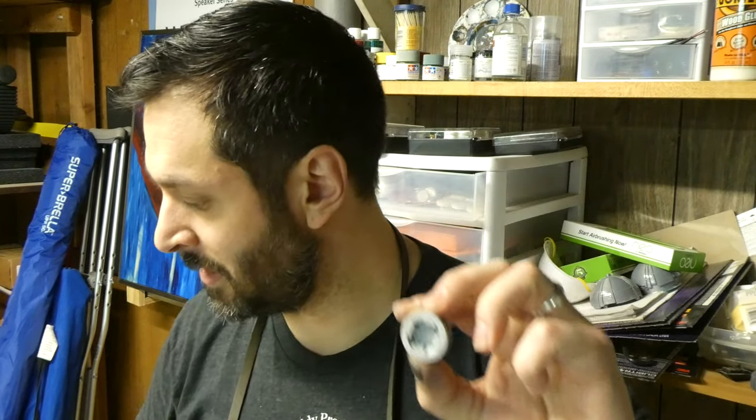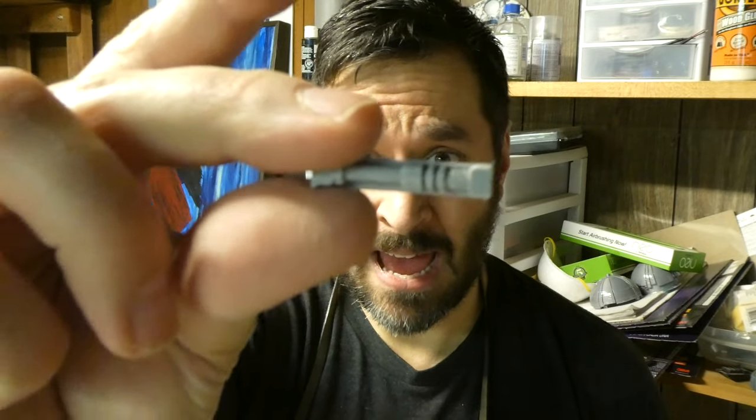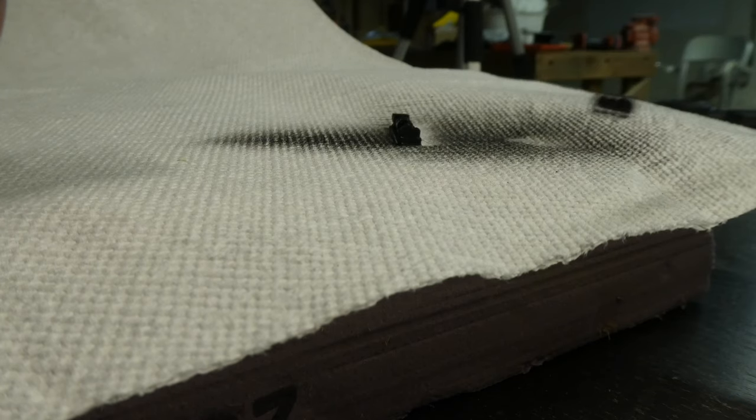Now I have to paint the tiny pieces — the little greeblies that go onto BD-1. But they're super tiny, and if I put my air gun to them they'll fly across the table and get dirty. There are a few ways to handle this — I can tape them down to a substrate like a piece of styrofoam and airbrush them. For the bigger pieces where I need to get all around, I'm going to hot glue them to a scrap piece of modeling tree so I can hold it and paint all around. It'll make my life a little bit easier.